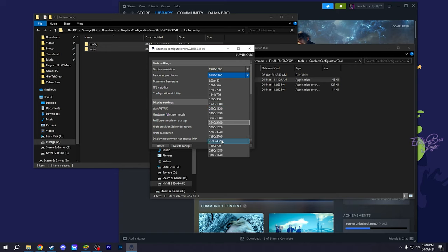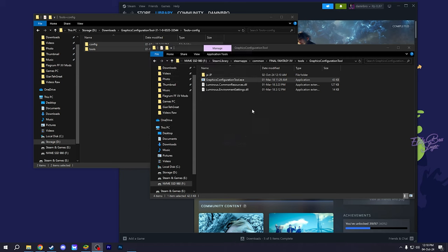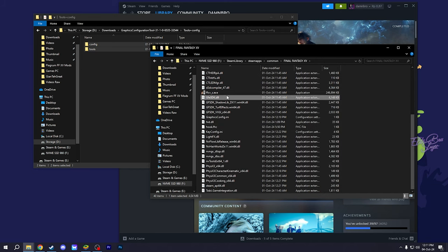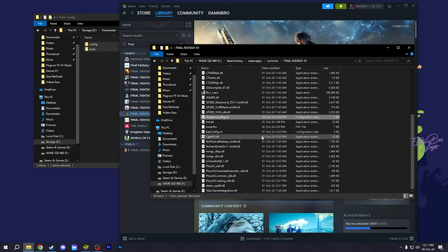You can go up to 8K for your internal rendering resolution. If you have an RTX 4090, you might as well try it, but I don't — it would burn my GPU. Click OK, then go back to the Final Fantasy main folder and check that the graphics config file has been created. If it's there, your FF15 will apply all the settings we just configured.